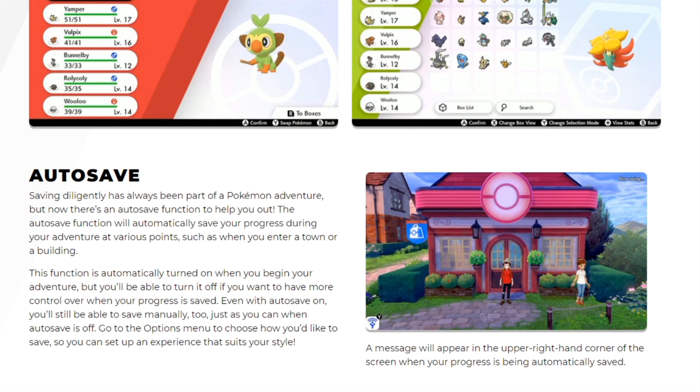Moving on to the next feature: auto save. Saving diligently has always been a part of a Pokemon adventure, but now there's auto save functionality to help you out. It will automatically save your progress at various points, such as when you enter a town or a building. This functionality is automatically turned on when you begin your adventure, but you can turn it off if you want more control over when your progress is saved.